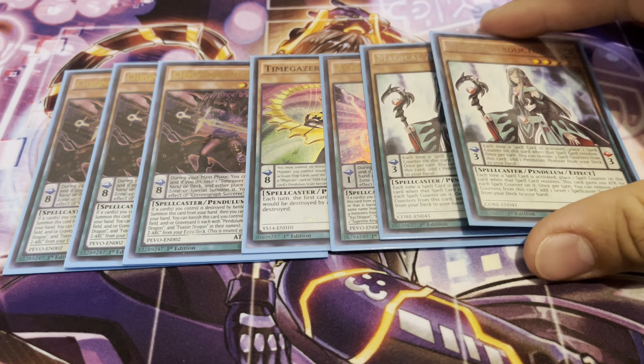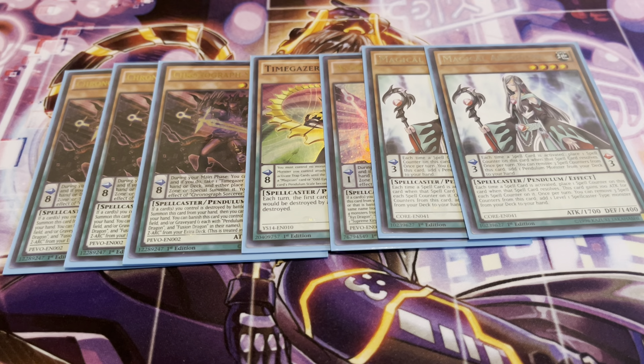I'm running two copies of Magical Abductor as a secondary starter to Servant of Endymion, because her effect is pretty similar on the Pendulum effect. Each time a spell is activated, you place a spell counter on it; when it has three, you remove them and add one Pendulum monster from your deck to your hand. The monster effect is similar — you remove three spell counters and add any level one spellcaster monster from your deck to your hand. So basically it would search Magician Souls if you're running that. Unfortunately I don't have any copies of Magician Souls, so that's why I run Mythical Beast Jackal, because it is a searchable target from Magical Abductor — but again, I just gotta work with what I got.